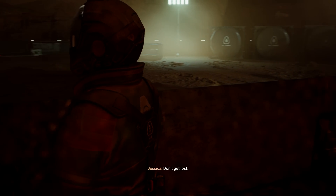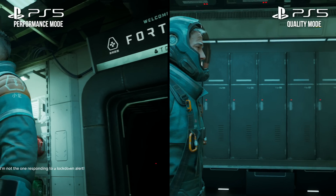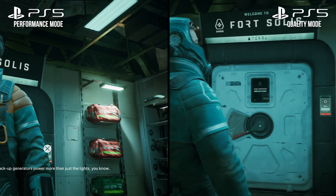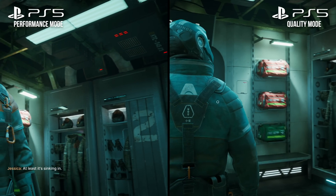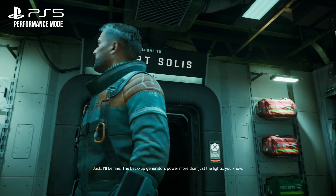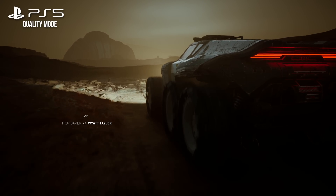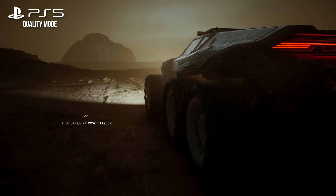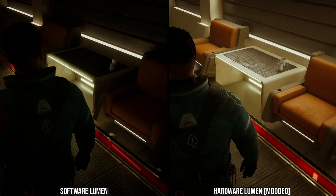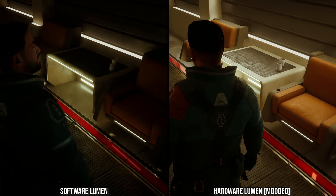You could also simply increase the amount of rays shot into the scene per pixel. We can see the flip side of this problem when we put the game into performance mode, where the breakup and shimmer become a much greater problem. Increasing the ray count, or shifting the game into the more expensive hardware RT implementation of Lumen, could be beyond the capabilities of the console, depending on the game. The PC version of Fort Solis certainly looks much better when modified to support hardware ray tracing, but that might have proven too expensive on PS5.